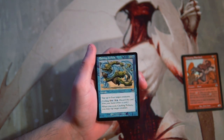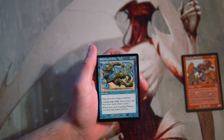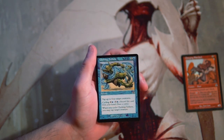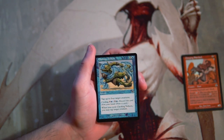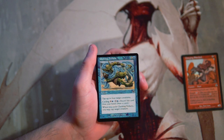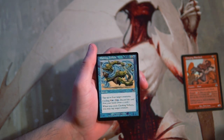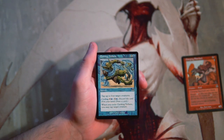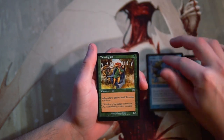Choking Tethers is an instant for 3 and a blue — tap up to 4 target creatures. You can also cycle it for 1 and a blue to discard it and draw a card, and when you cycle it you still get to tap a target creature at instant speed, so it is a tempo play. I really like this card — it's a great interaction piece for a blue flyers deck or any tempo-based deck. I actually like this more than the Slateback, which is a little weird, but Choking Tethers is a pretty good card.